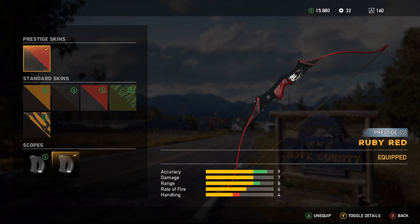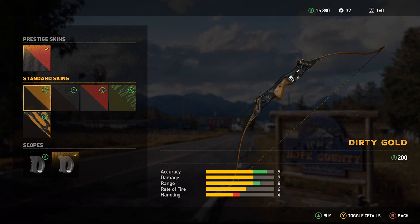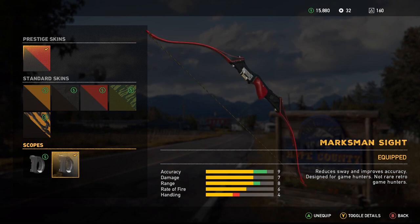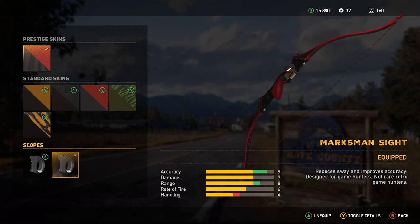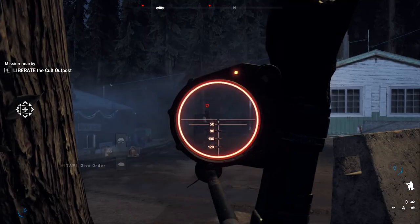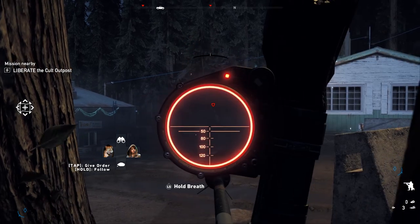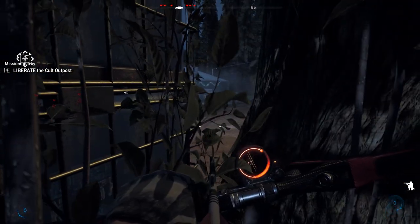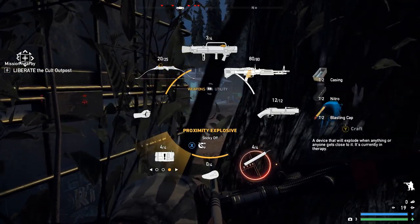Last but not least we've got the Recurve Bow. I never thought I'd have a bow on this list as I'm not usually very good with them, but I've become Hawkeye overnight. This was the only weapon I never took out of my weapon wheel — even when I only had one slot, this was the only weapon in it. It's silent, deadly, and comes with incendiary and explosive arrows once you've unlocked the black market perk. The range is great — normally one shot, one kill. Headshots are the only way to kill angels, so it's perfect, especially since they get alerted every time you kill one. Having silence and a surprise attack on your side is very handy.